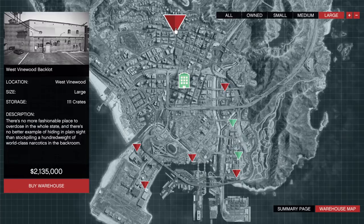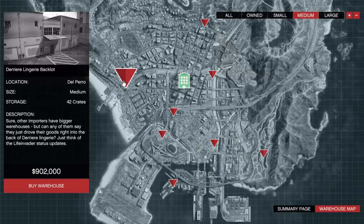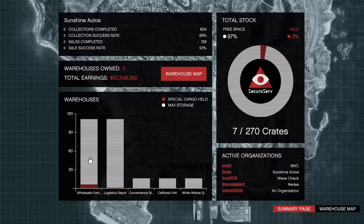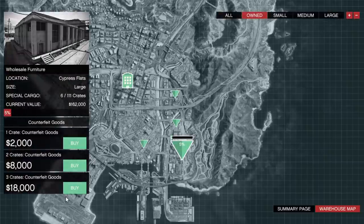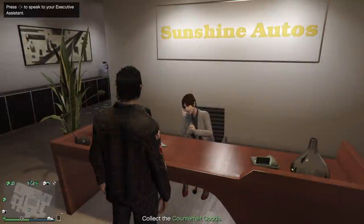To fill up a large warehouse, this will take you about 5 to 10 hours, depending on how fast you are and what kind of vehicles you have. If you have a Buzzard, for example, you can spawn it from your CEO menu. Or if you have an Oppressor Mark II, it will be even better. If you don't have the funds for a large warehouse or a second warehouse, then owning a medium warehouse could also be a worthwhile investment.